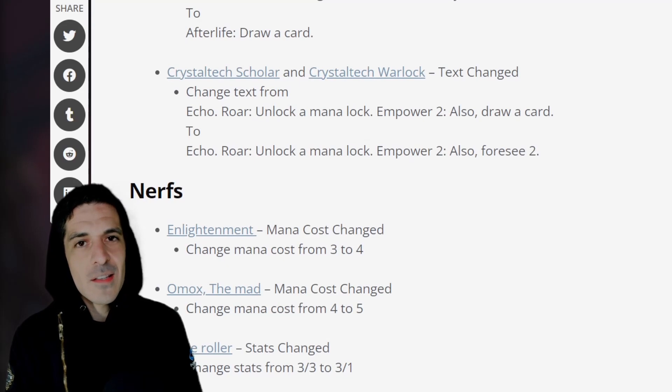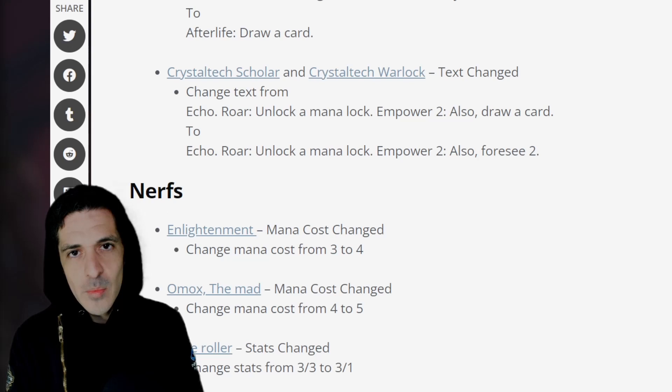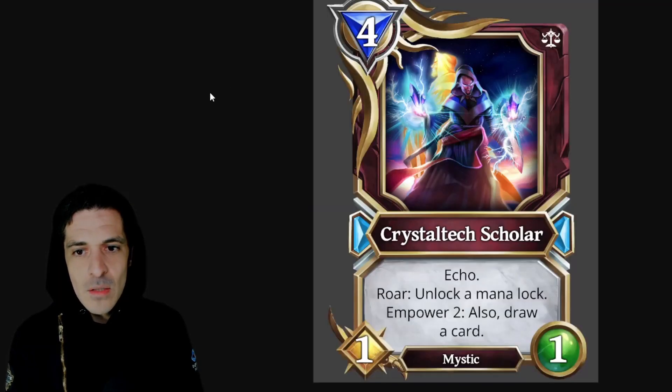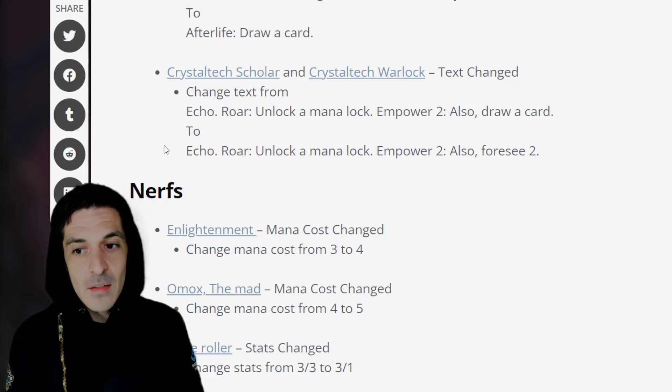Next on the list we have Crystal Tech Scholar — a 4 mana 1-1 that ramps, gives you an echo, a 1 mana 1-1 ramp, and you can draw with it. So 4 mana, echo, roar, unlock mana lock, and power 2 — also draw a card. Roar: mana unlock and power 2, also 4c2. I think it still gets played as a ramp. I don't think it will be quite as strong as it was because draw is just so much better. 4c is really good if you're setting up a combo, but I just think draw is so strong.